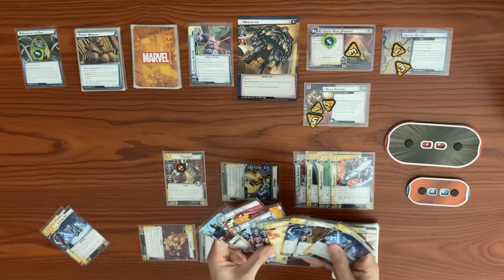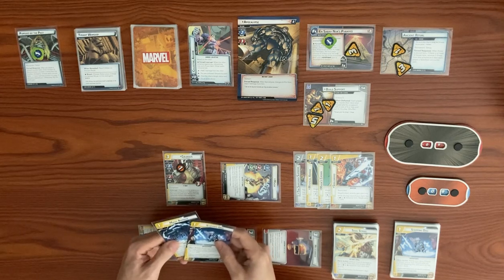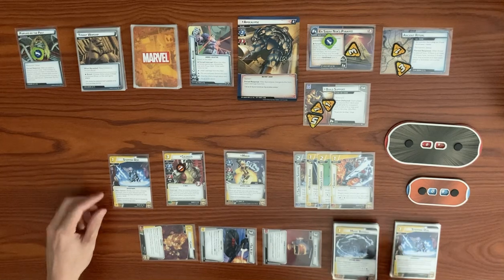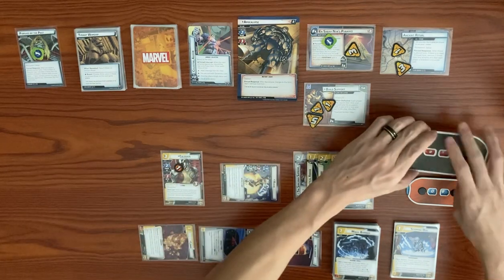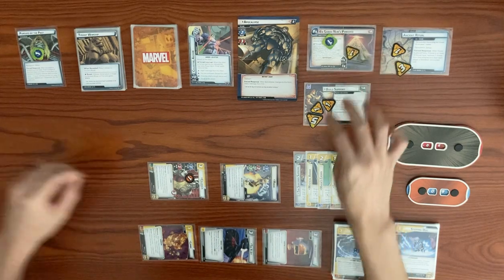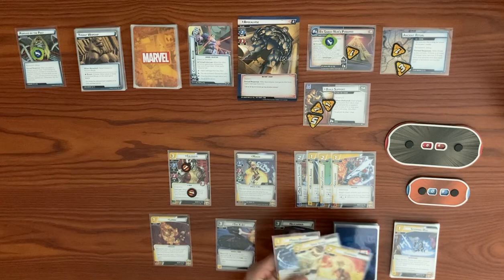We play another Stepping Disk as a resource, get Magic Barrier on top — physical resource — and swing for three with Soul Sword's plus one for physical, bringing Apocalypse from nine down to six. Colossus thwarts for two from the main, drops to one, takes consequential damage. End turn. Drawing back up to six with Sorcerer Supreme. We use Limbo to swap Magic Barrier for Full Body Charge on top.